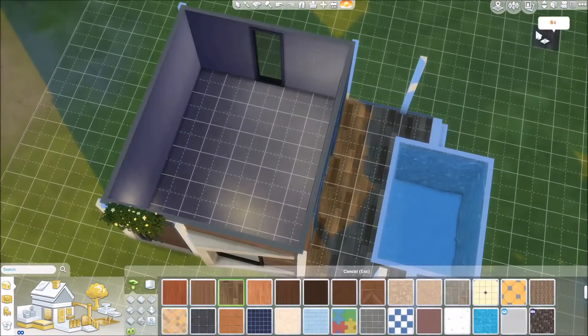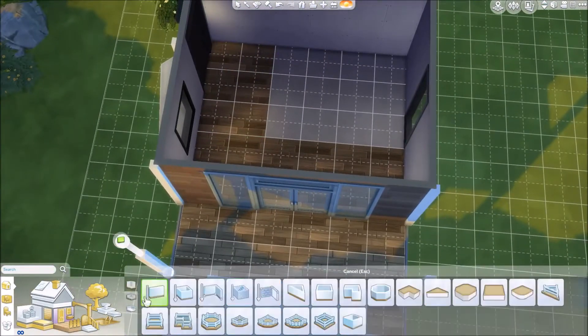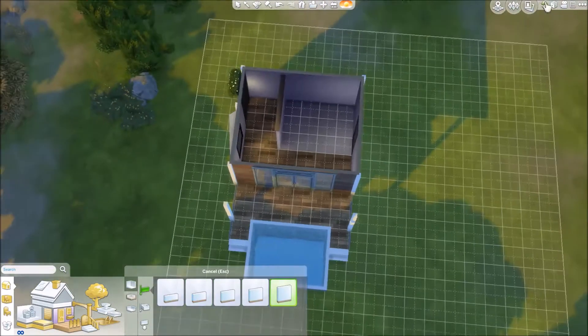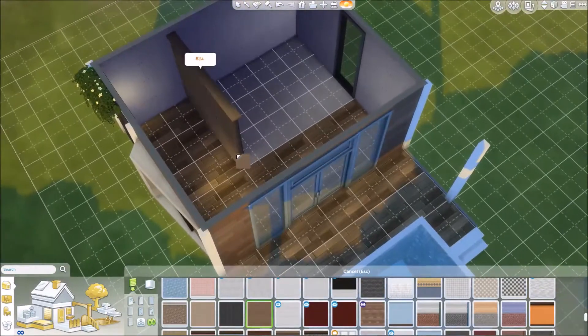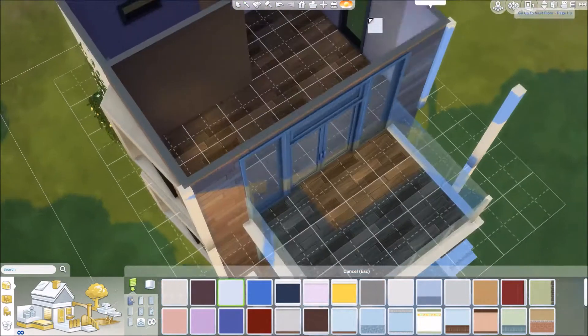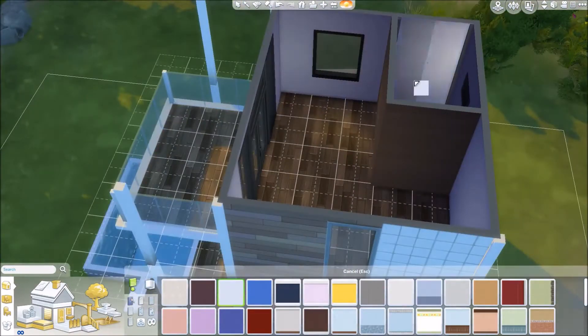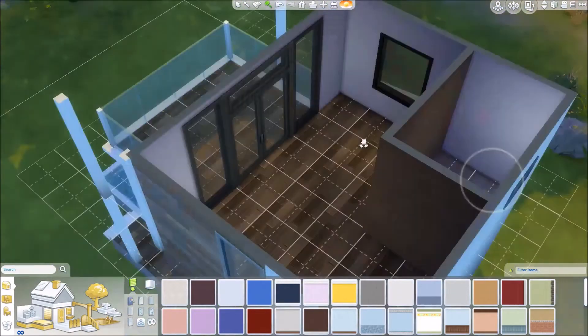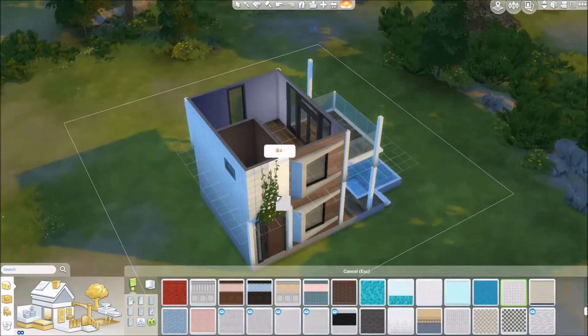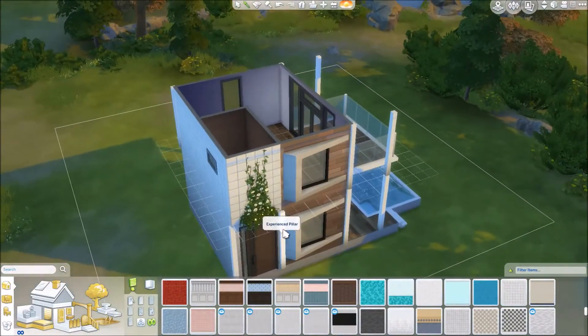It's kind of meant for someone who likes to be outside more and just wants to go out on the town, because that's the whole point of Get Together — the club idea, going out clubbing, going to a nightclub, getting coffee in the morning, just hanging out and socializing with other Sims. So I just made the house kind of simple, because I feel like they wouldn't really spend too much time here, and they could host a party outside.